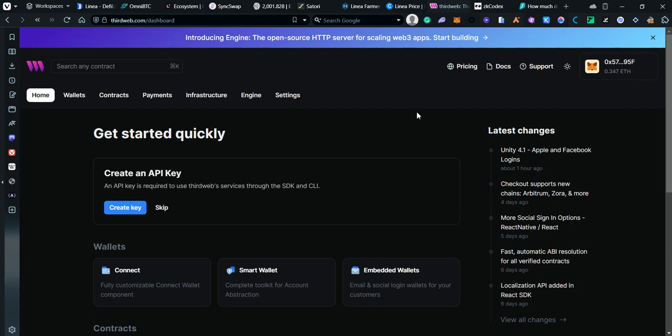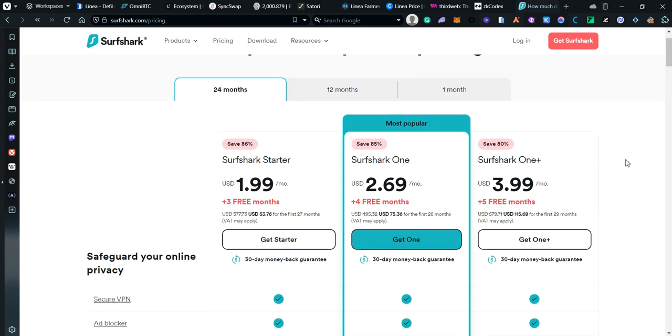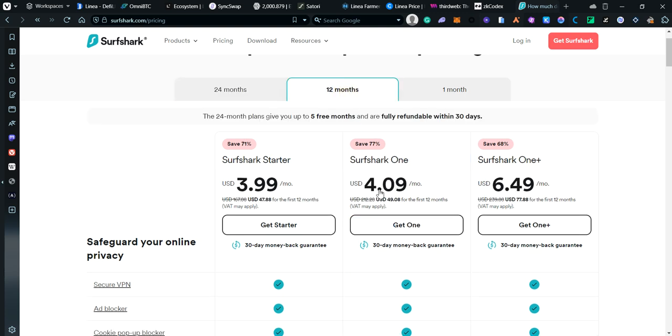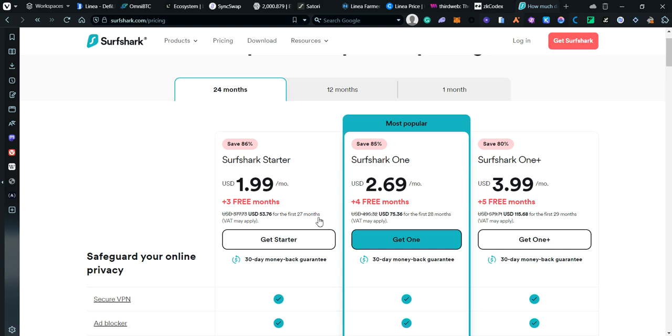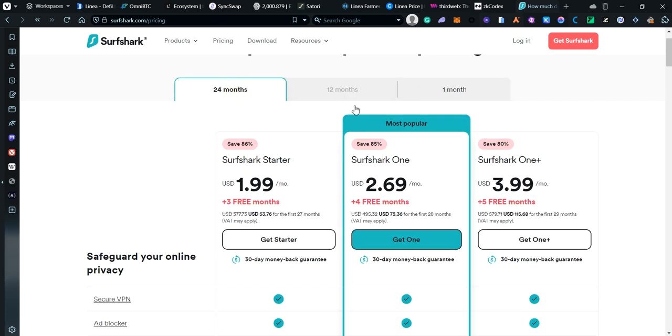The VPN I'm currently using is Surfshark. They have a deal for 24 months — actually 28 months — at 75 dollars, covering you for two and a half years. Usually we make 1.5k to 2k from an airdrop so it's easy to cover. There's also a 12-month option for 53 dollars. I'd rather go with the longer plan. Link is in the description.